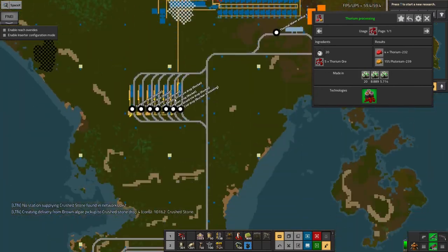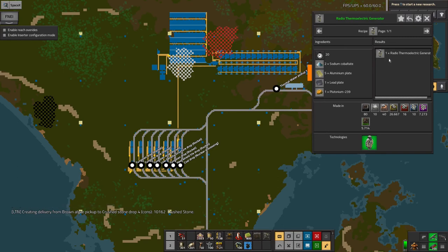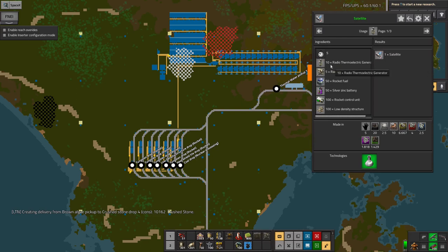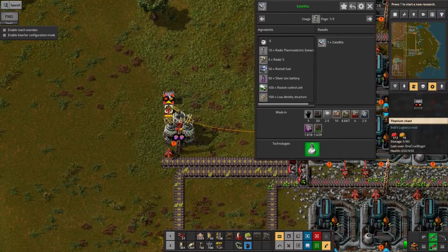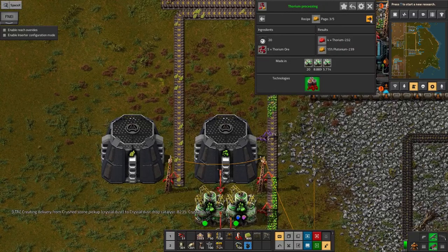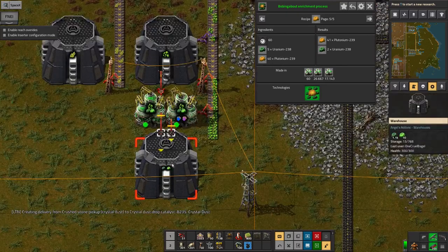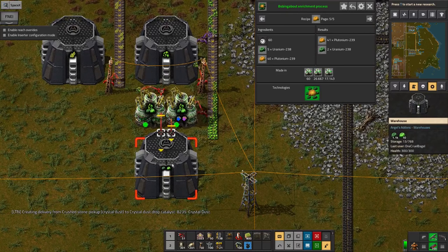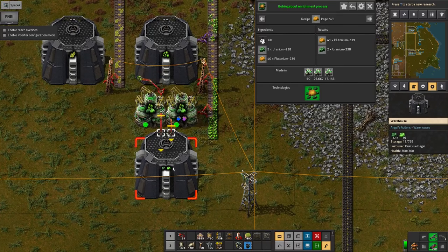I've got a slightly difficult decision to make: in order to launch the rocket I need one plutonium per radio thermoelectric generator, and I only need 10 thermoelectric generators to make the satellite, so I only actually need 10 plutonium. I could take 10 out now and get the rocket up. But if I can get up to 40, I can start using the enrichment process and start using up massive quantities of uranium-238 — I've got 1,100 of that — to make plutonium at a more effective rate. It's basically the same as the Kovarex enrichment process from vanilla with the same numbers.